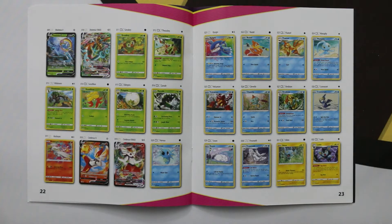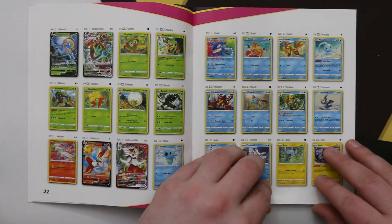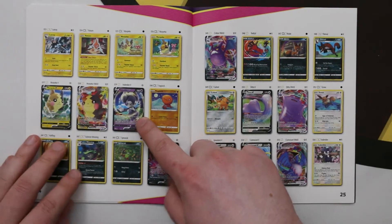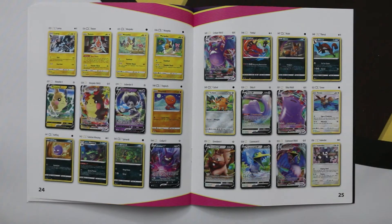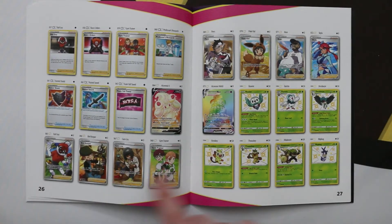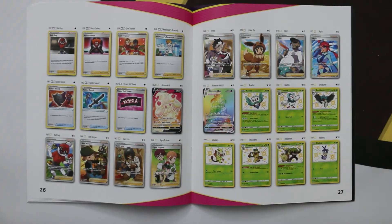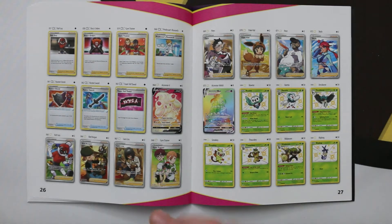There are going to be a few Amazing Rares — we've got Kyogre and Reshiram. There are some Vs and VMAXs. I'm not sure if Delmise's VMAX is new, and the Indeedee V is a reprint but with new artwork. Ditto VMAX I'm pretty sure is new. And then we have all of these very nice full art trainers. There's one full art Pokemon, which is the Alcremie V, and one rainbow, which is the Alcremie VMAX — they were the ones missed out of Champions Path.